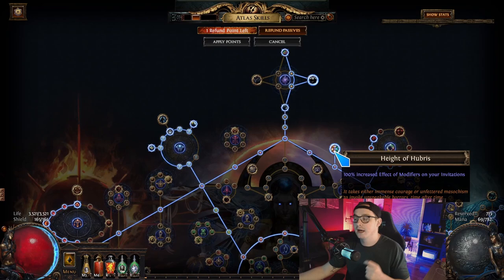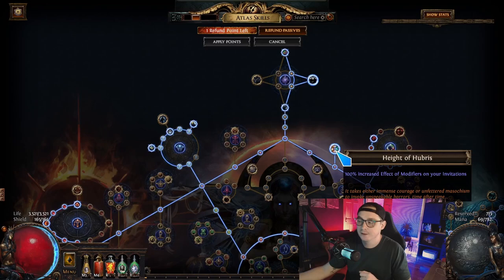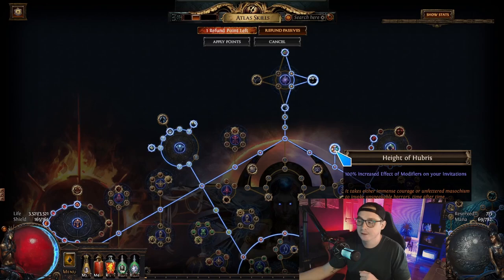We ran Height of Hubris — I think that's the key to making this worth it, I don't think it would be worth doing if you couldn't run Height of Hubris on your invitations. I didn't do 80-plus on all of these because I just didn't want to spend the time rolling them. Me and a viewer split them and we rolled all 200 in five minutes.